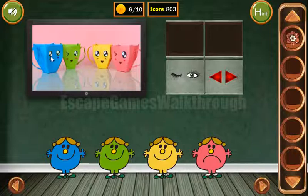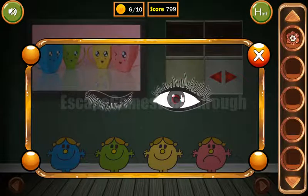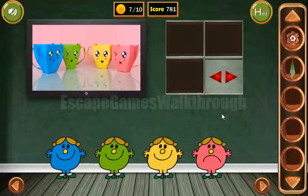Also let's look at their eyes. We can see: two opened, closed opened, opened opened, and closed opened. So the sequence is: opened opened, closed opened, two opened, closed and opened. We've got a rack and a coin.